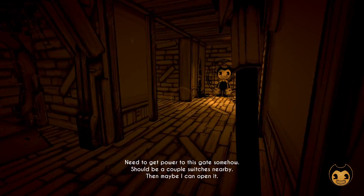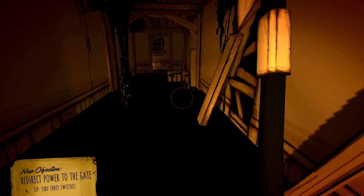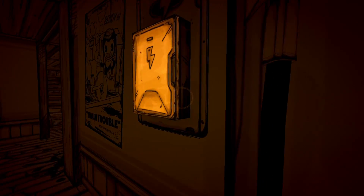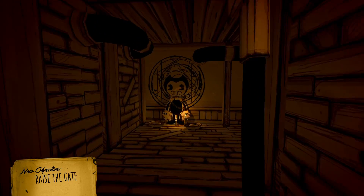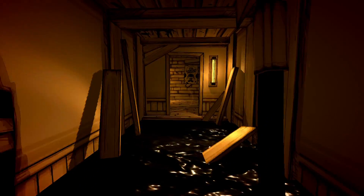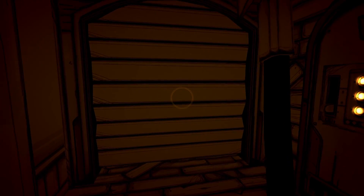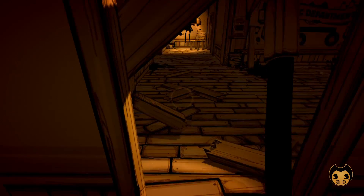Now we need to open the gate — we've got to flip all the switches, there should be a couple nearby. One thing that I liked about the update was that these switches used to be in random locations all over, and it used to be really frustrating to find them. Since the update back in May of this year, they actually changed it so that they're always in fixed locations. And the same can be said for the items using the ritual in Chapter 1 as well — they're always in fixed locations now. I think it works a lot better. So we'll go and raise the gate now and get into the music department itself.